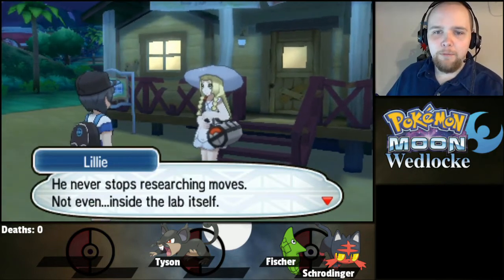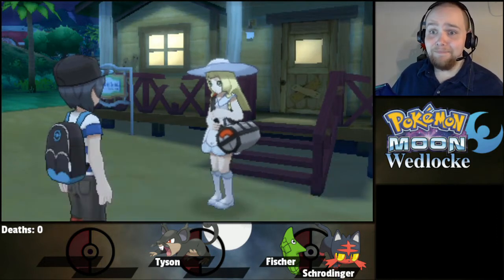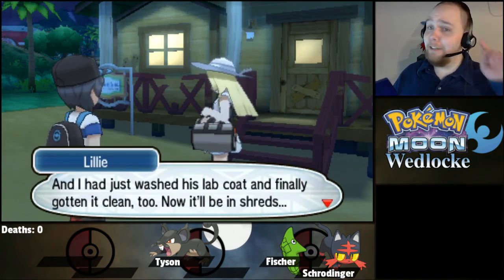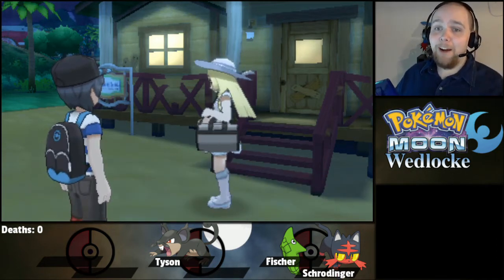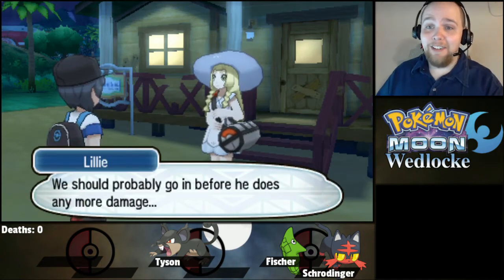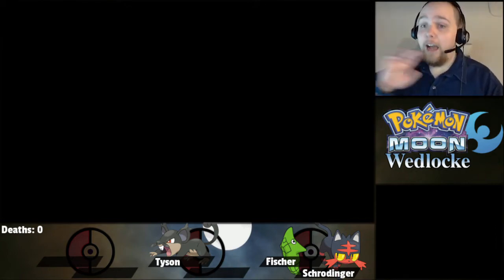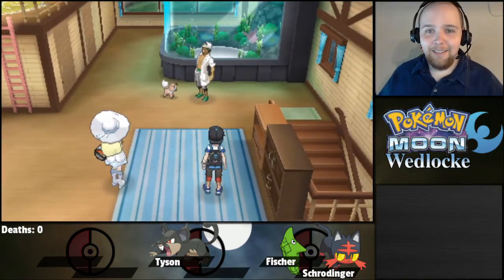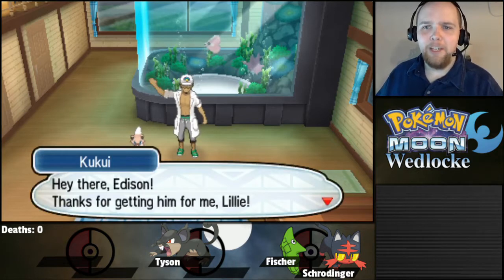The professor never stops researching moves — not even inside the lab itself. Looks like we'll have to patch the roof again, and I just washed his lab coat and finally got it clean, now it'll be in shreds. I really don't want to walk in that building. I don't want to know what's going on in there. We should probably go in before he does any more damage. No, I think we should leave before any more damage is done to my psyche. Whatever him and that Rockruff are doing, that's their business. The fact that he doesn't wear a shirt under that lab coat is even more disturbing now.